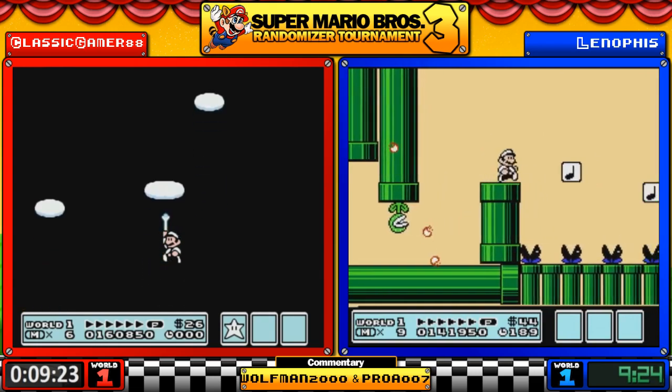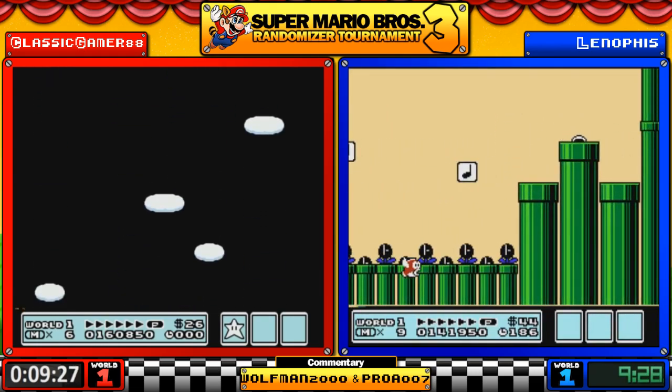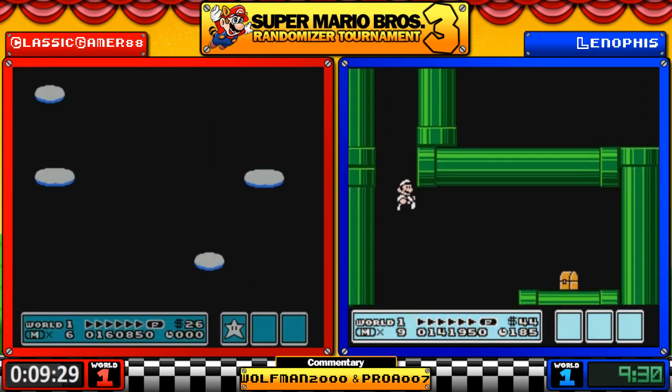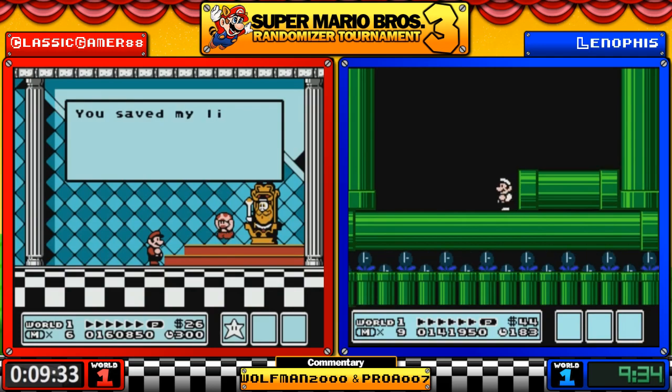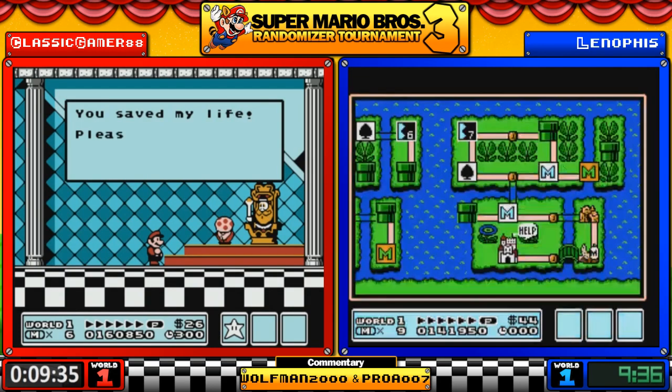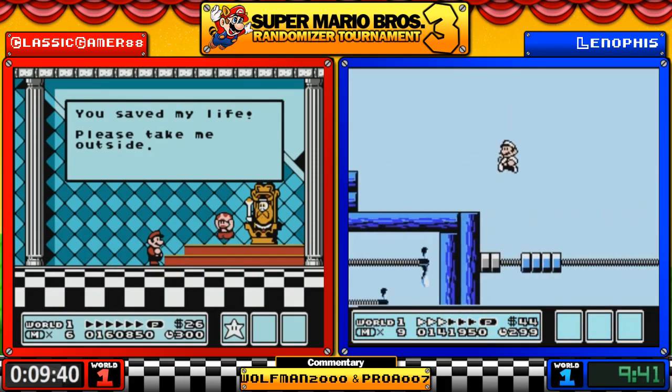Lenophis is going to be about a minute or so behind after one world. Just to give you a quick rundown on their average times: Classic finished his three matches in an average time of 45 minutes 4 seconds; Lenophis was at 56:55.